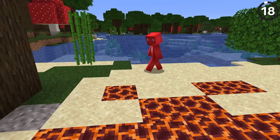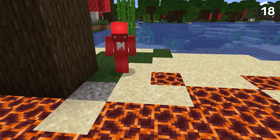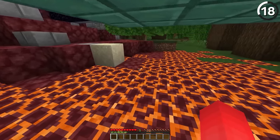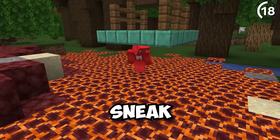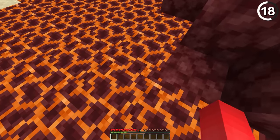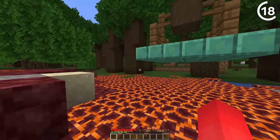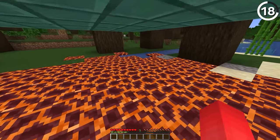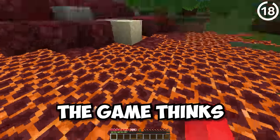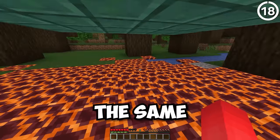It makes sense to take damage from magma blocks — but what doesn't make sense is that when you sneak on magma blocks, you don't take any damage. I've heard the reasoning that sneaking means you're walking more carefully on the stones of the magma — fair enough. But what's even more confusing is that when you go underneath a slab, visually it still looks like you're crouching down. But if you're not actually holding the sneak key, the game thinks you're not sneaking and will apply damage just the same.